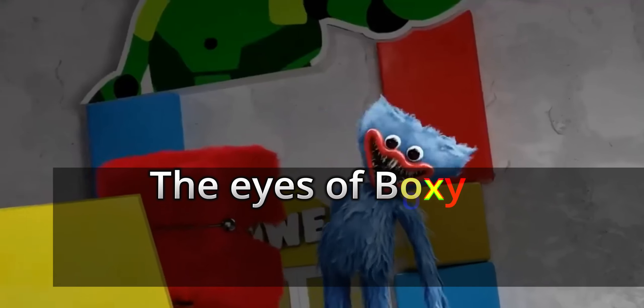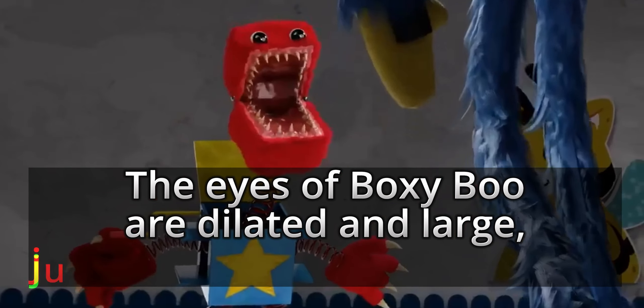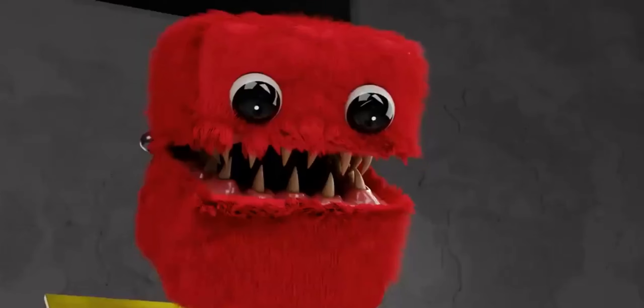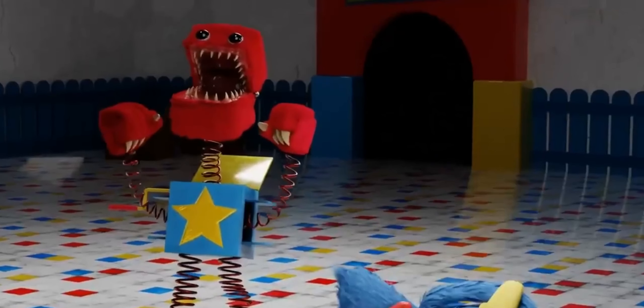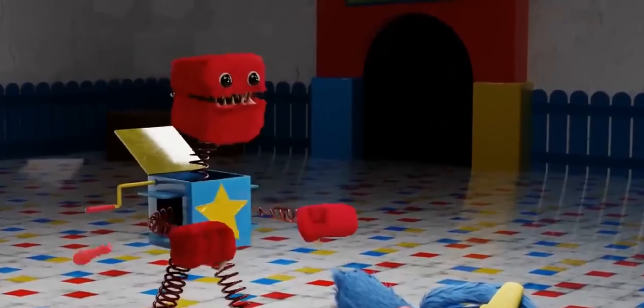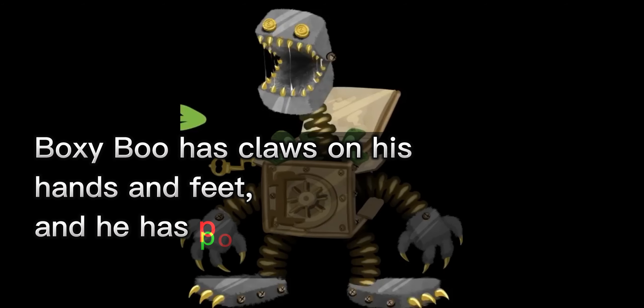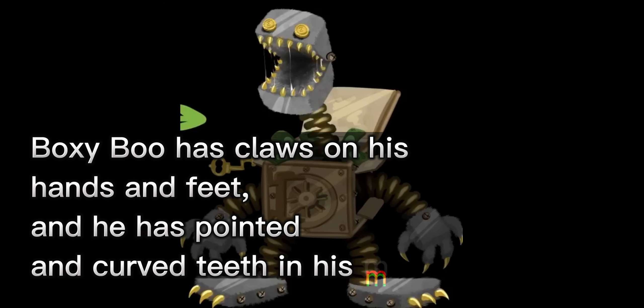The eyes of Boxy Boo are dilated and large, just like those of Huggy Wuggy. Boxy Boo has claws on his hands and feet, and he has pointed and curved teeth in his mouth.